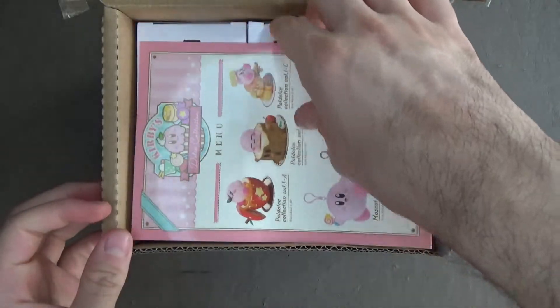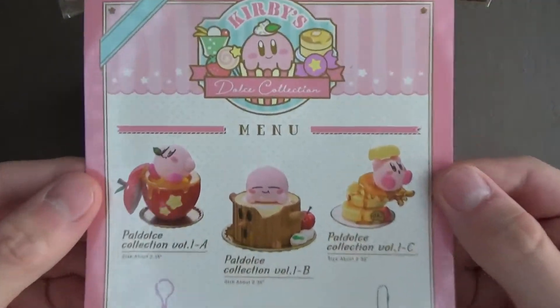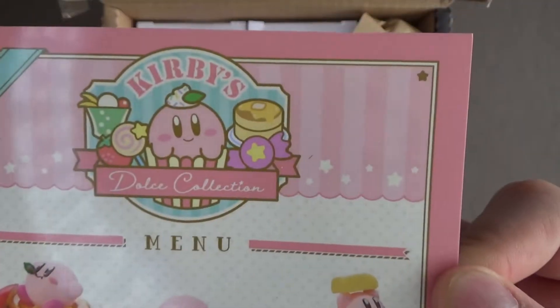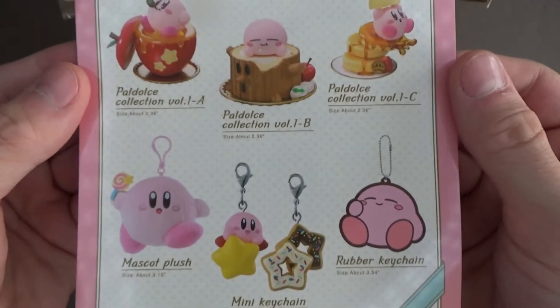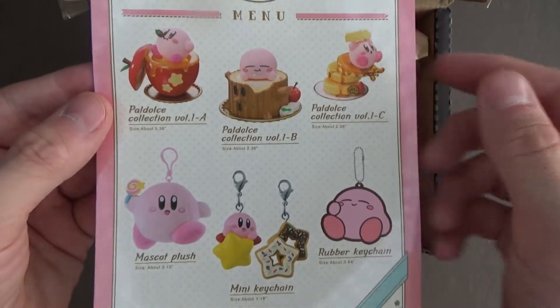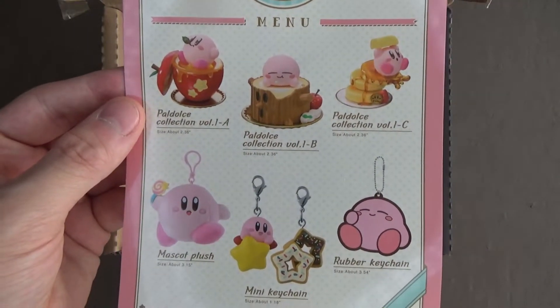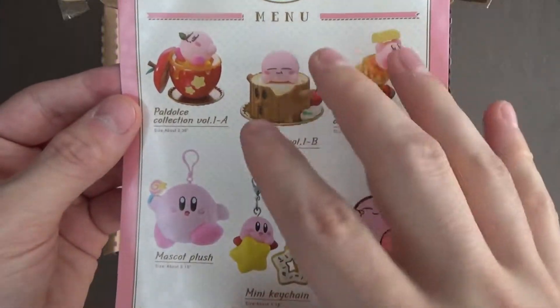Alright, packing. Okay, so here's the pictures. Ha! Cute — it's like a menu. I like it. Very nice presentation here. So that's what all six of them look like. But again, you can see all these on their website. You get to see the exact images of them like this, but I'm going to show you all six of these all around.